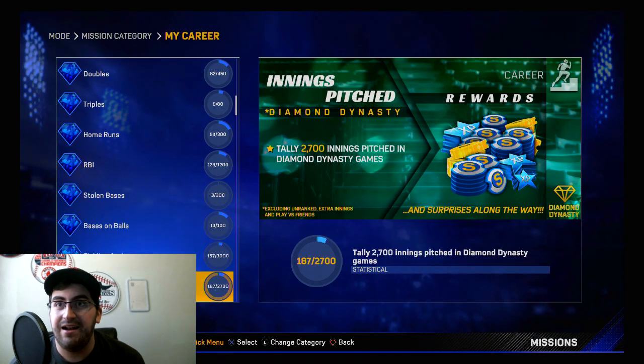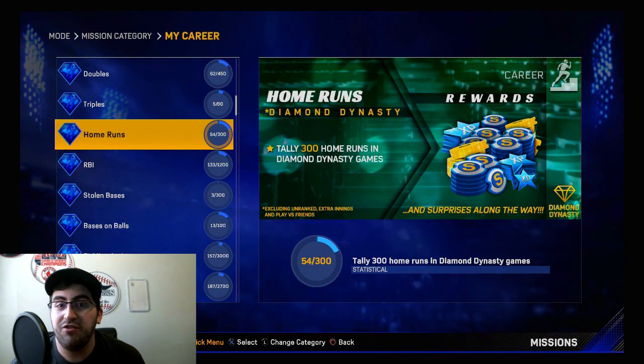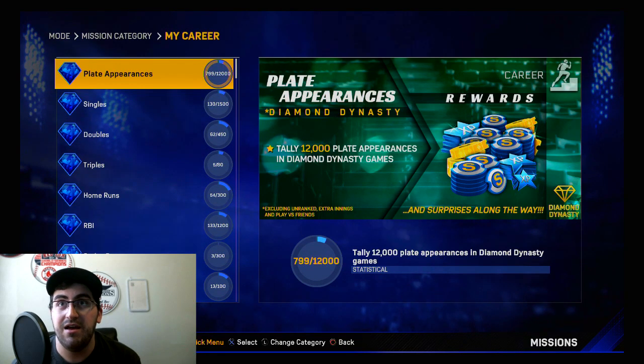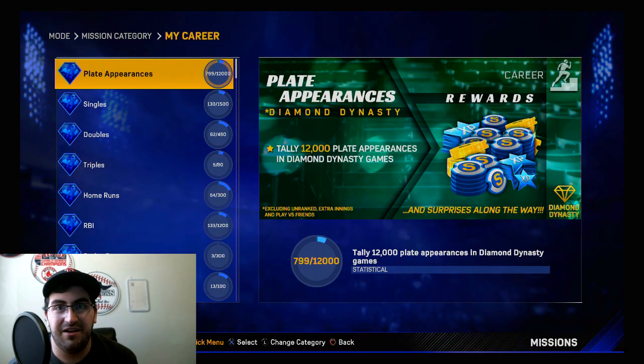Maybe you'll get a 99 Eddie Matthews in there. Definitely look forward to that — 100 home runs and you get that Eddie Matthews player epic unlocked, and then you can start working towards a free 99 overall player for doing nothing but hitting some dingers. Thank you for watching. Please leave a like down below and let me know if you're excited about Eddie Matthews, and who you think other ones could be.